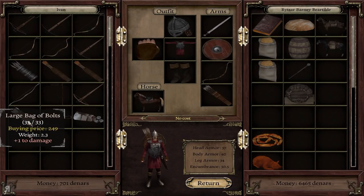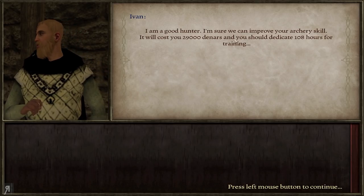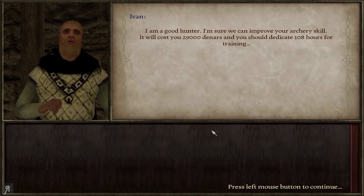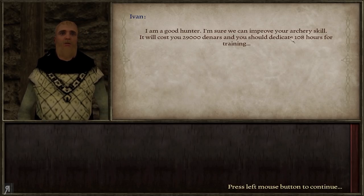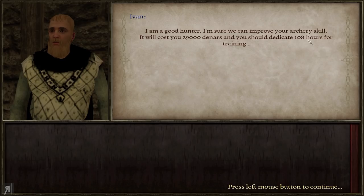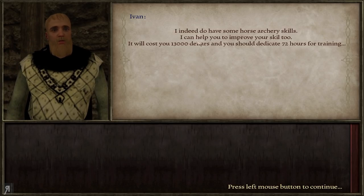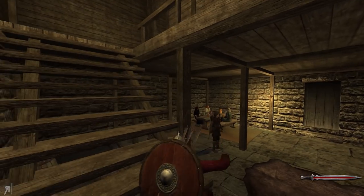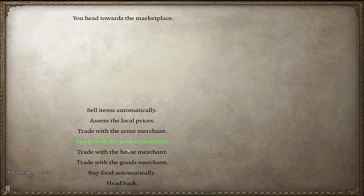I don't think I'm going to be buying anything here at the moment. I'd like to buy some fire arrows if at all possible — that could be really fun. This guy will also teach you to improve your archery skill, which I think would improve your power draw or archery proficiency. 29,108 hours of training — that's insane. And we also have horse archery training available, which I'm definitely going to use because I have a hard time leveling horse archery.